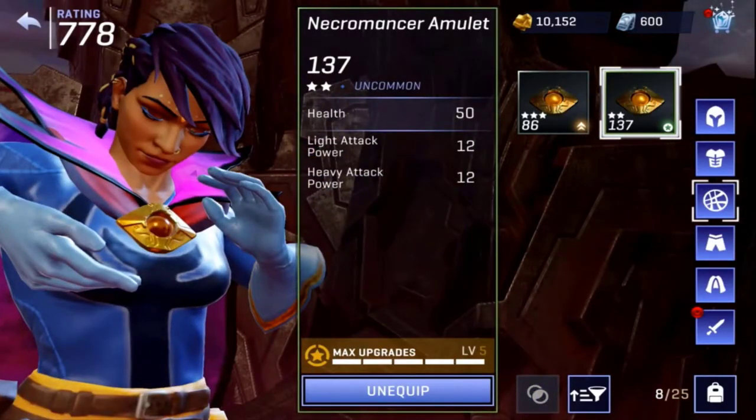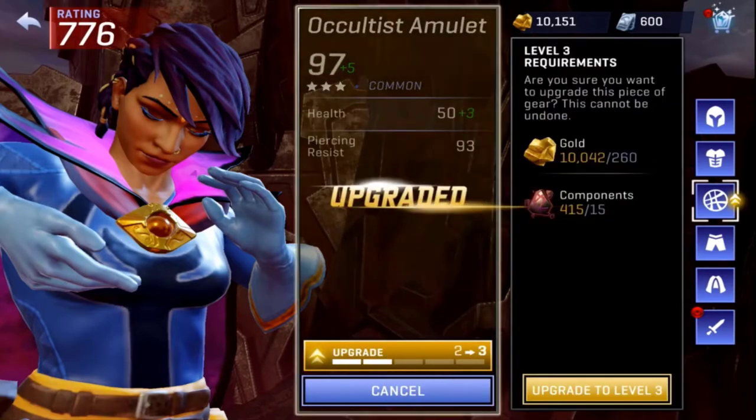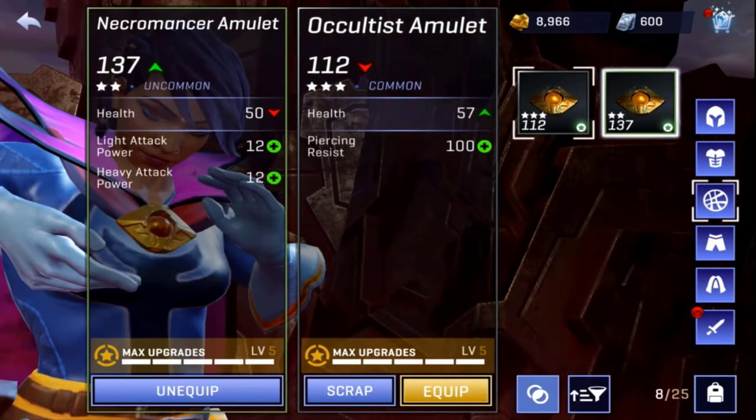Right now at the amulets, the one I have on has light attack power, heavy attack power, and health. This new one is just piercing resist. I upgraded it since I had enough components and gold, then compared the two — health is up by seven for 112 overall, but I'm going to scrap it. Not really worth it for what I have.